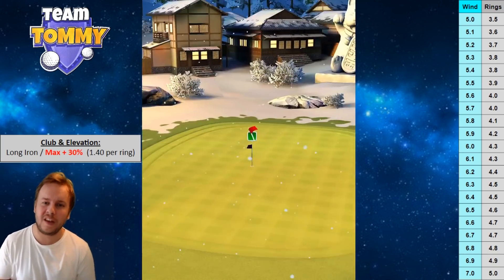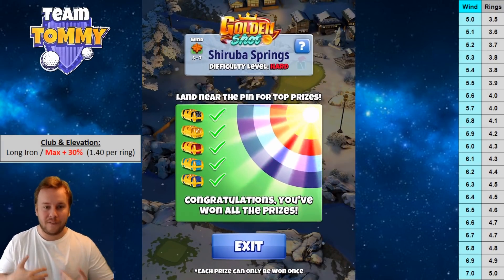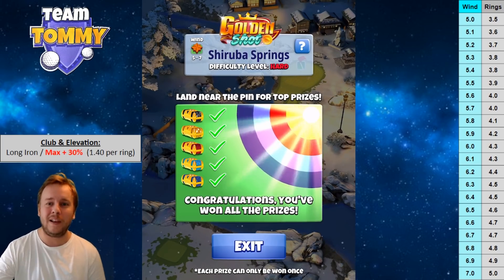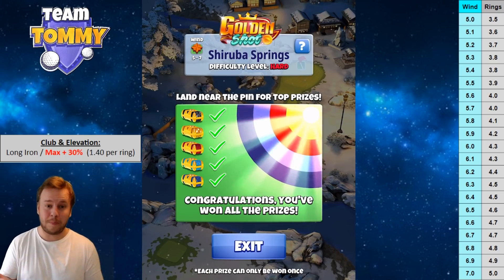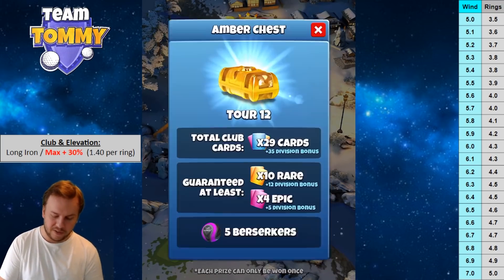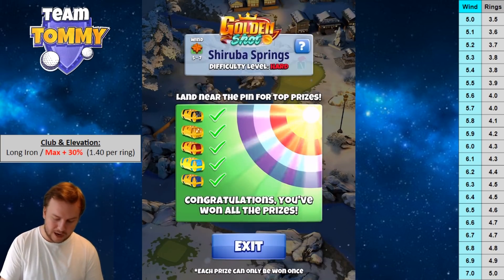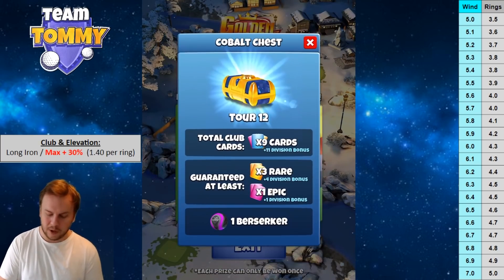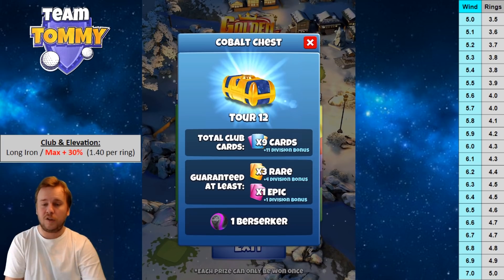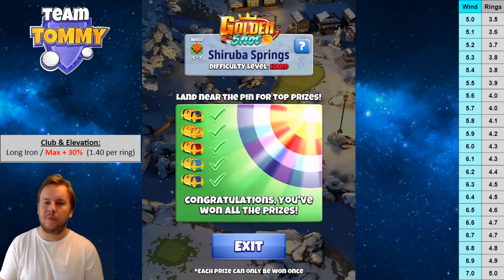Let's look at what we can win. In the hard version of the Golden Shot we can win Berserker balls, which are very valuable when we need extra power. A hole in one earns the Obsidian chest; yellow ring gets the Amber chest; red ring gets the Crimson chest; light blue ring gets the Aqua chest; and the dark blue ring gets the Cobalt chest. Every chest also includes Berserker balls.